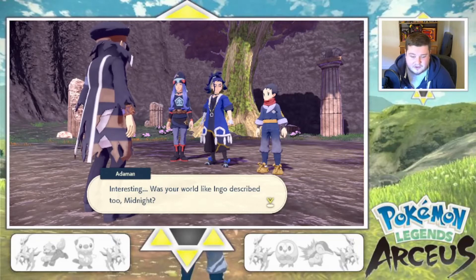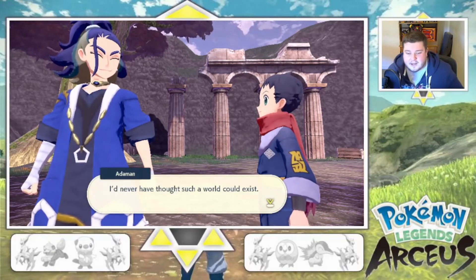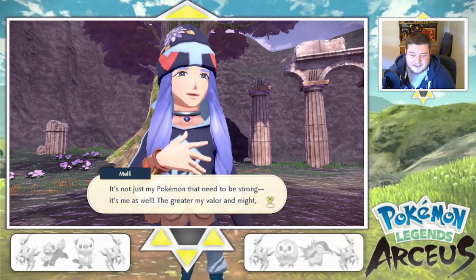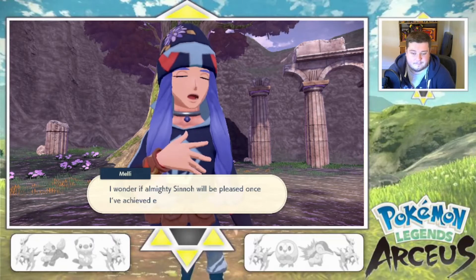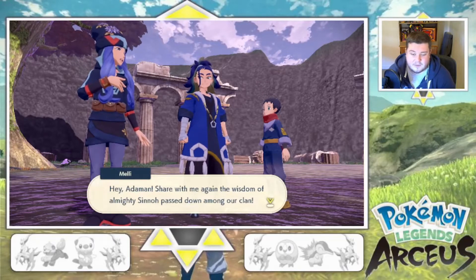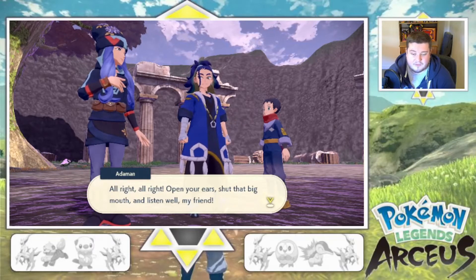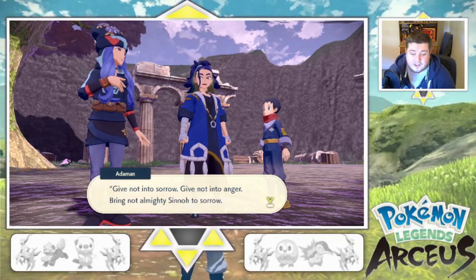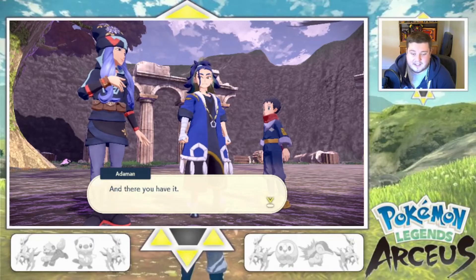Was your world like Ingo described too, Midnight? It sure was. Never would have thought such a world could exist. The brilliant Warden Melee has realized something clever — it's not just the Pokemon that needs to be strong, it's me as well. The greater my valour and might, the more my Pokemon can reach their potential. Adamant shares the wisdom of Almighty Sinnoh: give not into sorrow, give not into anger, offer only friendship to those around you. Bring not Almighty Sinnoh to sorrow, for that is when time's flow will cease.